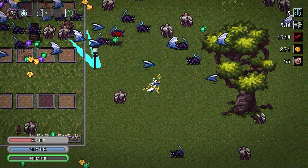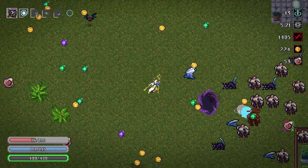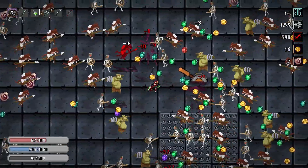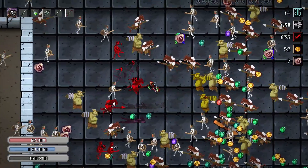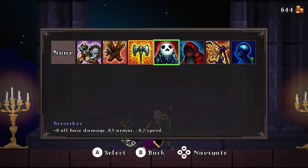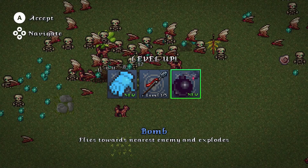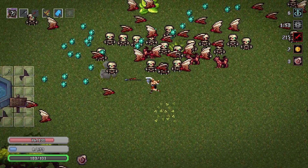Unlike Vampire Survivors, each character also comes with their own unique pool of weapon upgrades as well as a special ability — essentially an 'oh shit' button for when you're about to die — which is charged as you kill enemies and can really get you out of a pickle. In addition, there are also traits you can unlock with gold which act as both a blessing and a curse, increasing some stats while reducing others, and any one of these can be applied to any of the game's characters, which adds some additional variety.